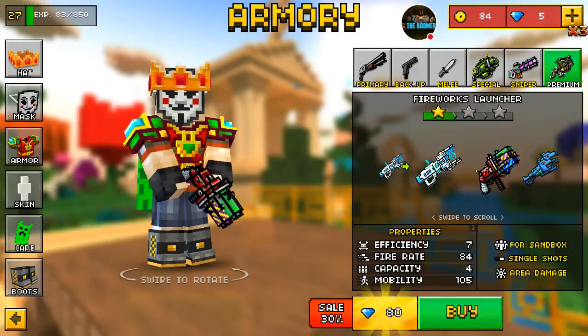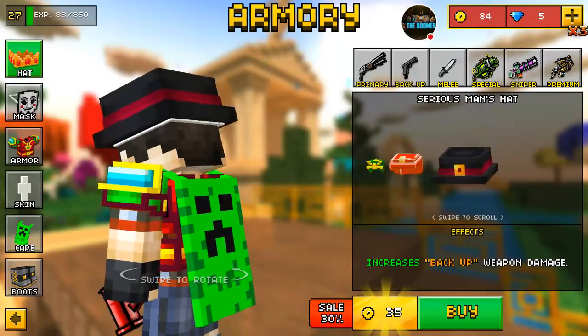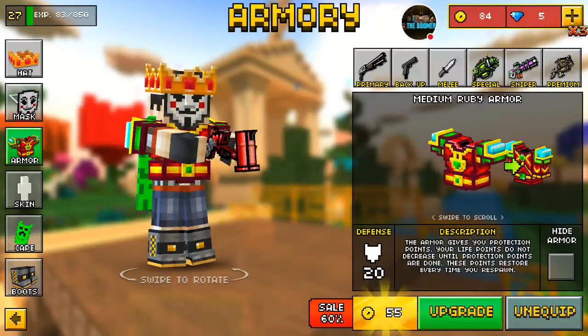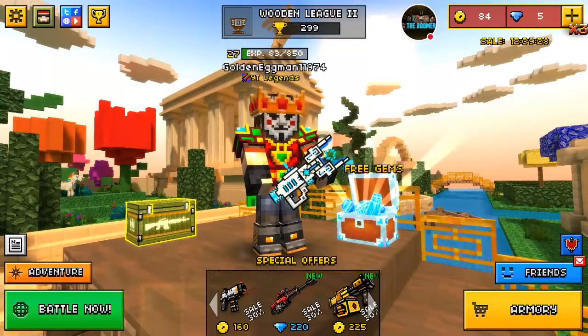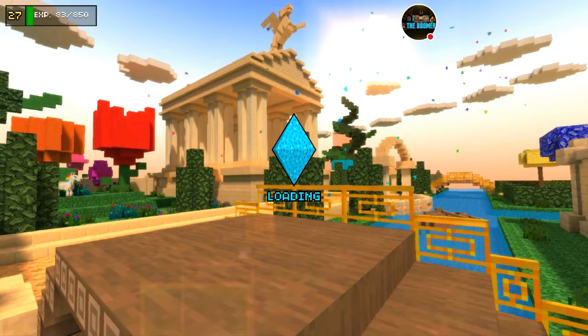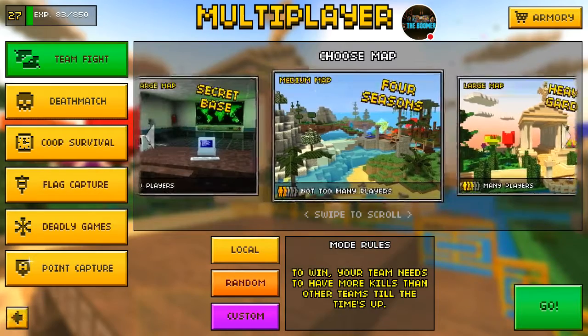Yeah, I think that's pretty much it, guys. Anything brand new with the hats? No. Mask? No. Armor? No. Capes? No. Nothing. Any brand new maps? I just wanna see if there's any brand new maps. Nothing. Nope, no brand new maps.